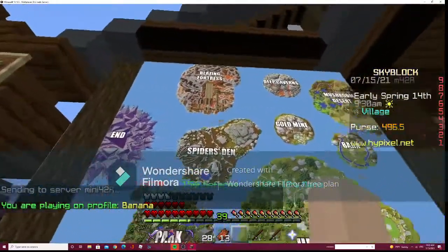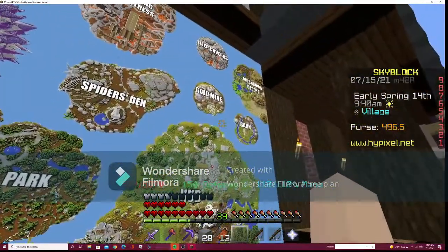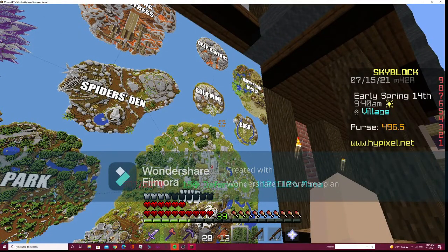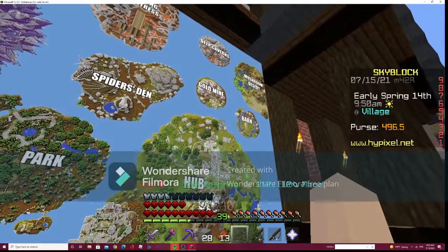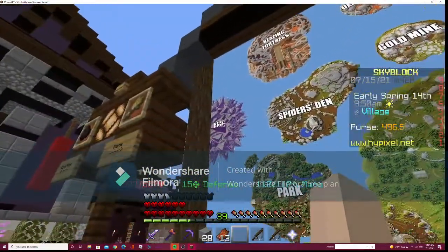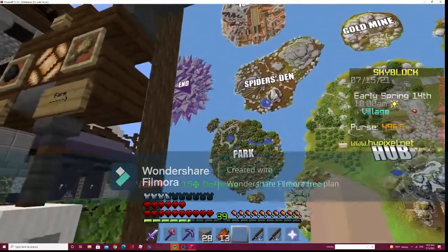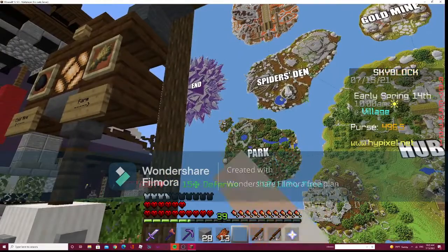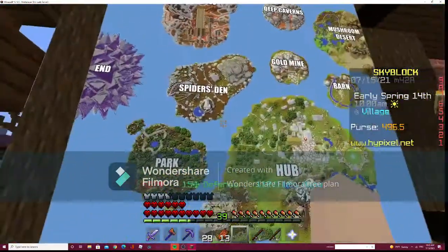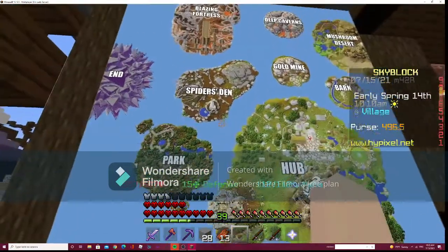Last time I think we were at the deep caverns right there, and I know a glitch to get to The End too. So you need to go through the park all the way up to here and then you can launch yourself all the way over to there. It's hard - you need the rabbit boost, it's very hard.